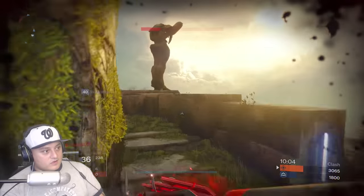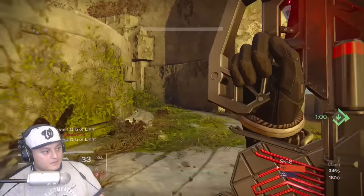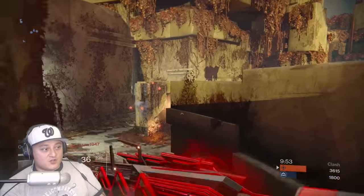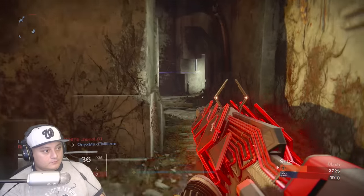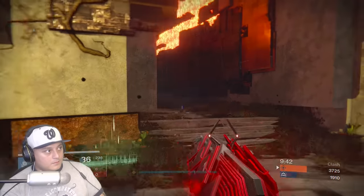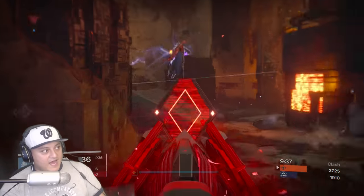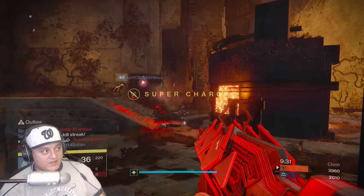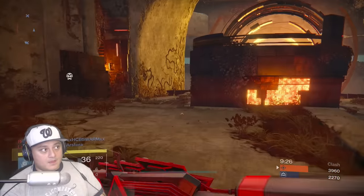Let's circle back around, not through mid. Have you guys noticed that in the Crucible it feels like your super comes way faster than it used to? Not sure what that's about. Here we go — he was hiding but we got him. You can see what I was talking about — it leaves like a SIVA cloud, so if his teammates decided to follow in his footsteps that would be a bad day for them.